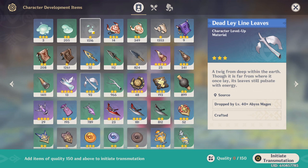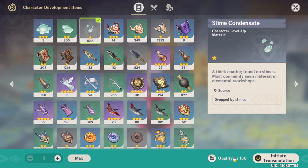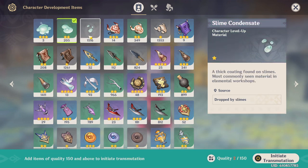This gadget can only be used once every 7 days, and how it works is that you can convert up to a max of 150 points worth of materials into random items, as you can see here.